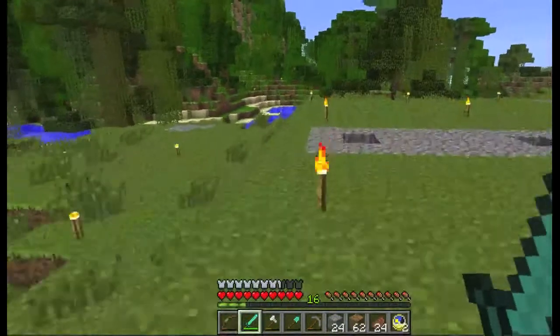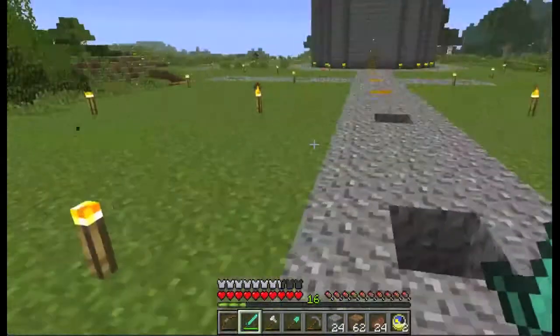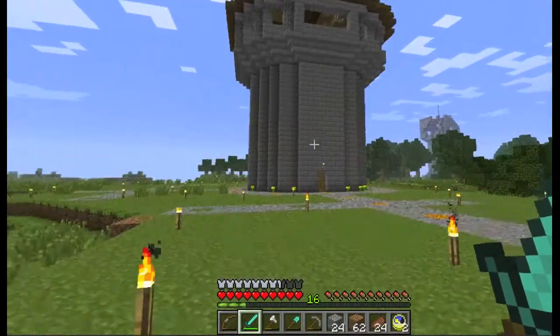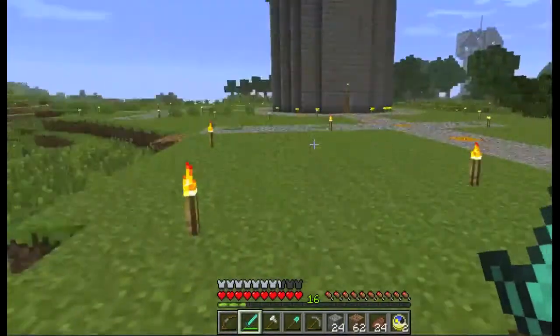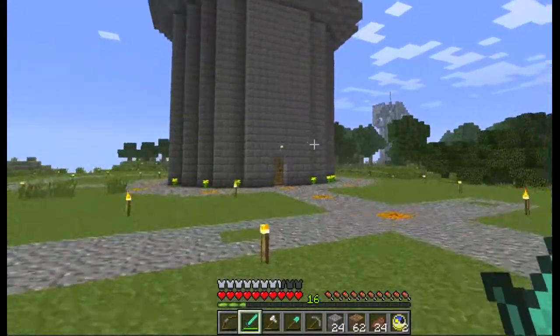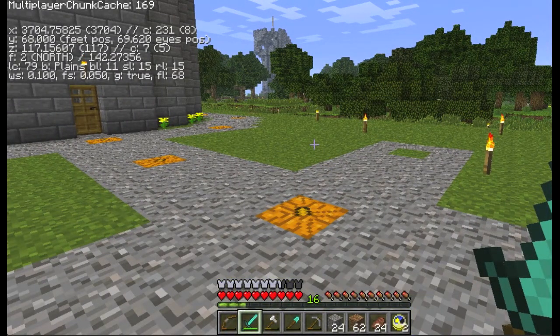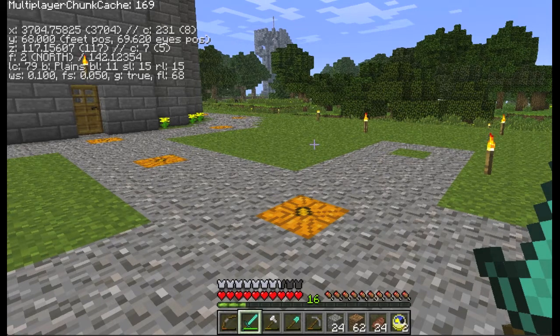I may make one on the 1.7 map too once we switch over, but for now this is it. It's going to be a series of cages in the area around my tower here, and I am at 3,700 X and 100 Z.